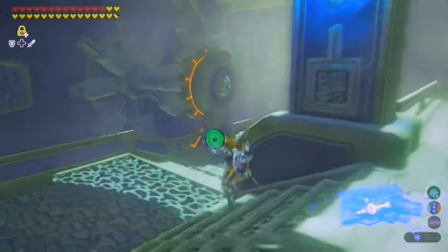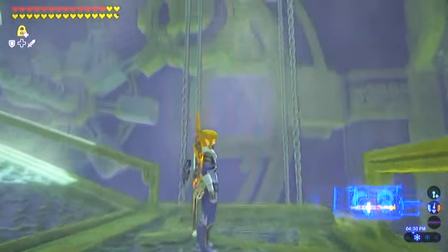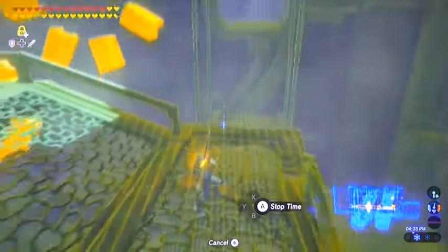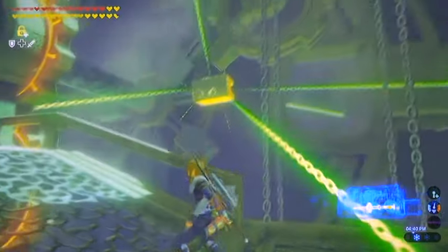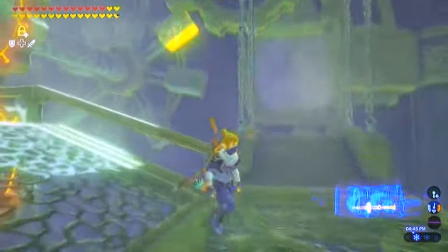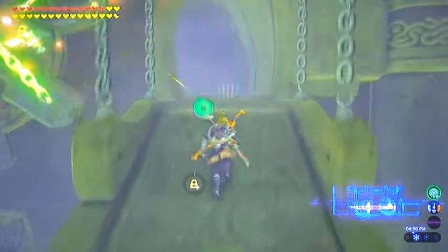Now we're going to head out to the other side here. First things first, we're going to have to get this platform up with the chains being held. So all you got to do is use stasis — get that thing locked in place so it gets this thing spinning. And as you can see, this thing will eventually get its way out of the way.